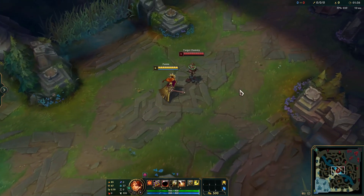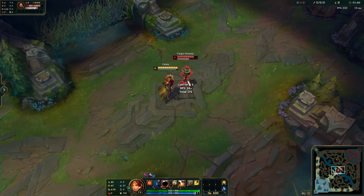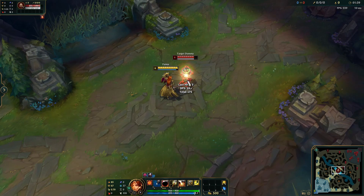Leona's Q is Shield of Daybreak. You can activate her Q, causing your next auto attack to gain bonus range, deal bonus magic damage, and stun the enemy for a short duration. This ability also resets your auto attack timer.